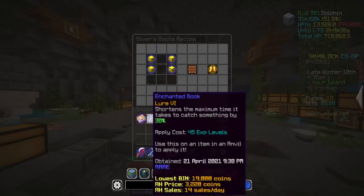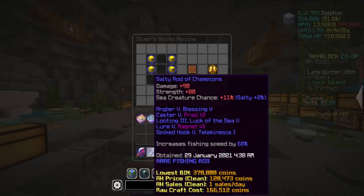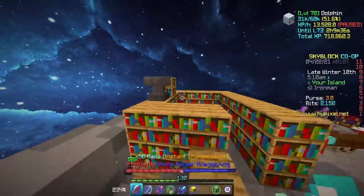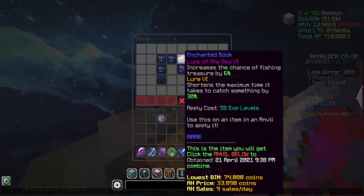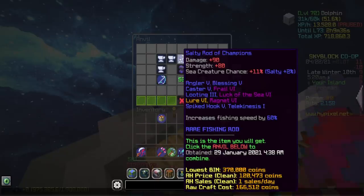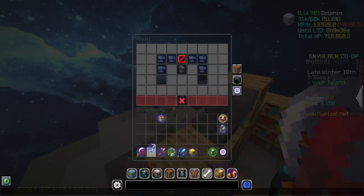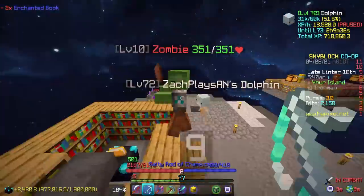We now have our hands on two new tier six enchants. I don't have lure or lucky sea on my rod of the champions yet, so let's go ahead and add those on. A quick run over to the anvil — we have two more books to combine together, and then we're going to slap them onto our rod for 53 levels. As you can see, we will now have four tier six enchants on the rod. We still have three or four more to go, but we're getting close. Hopefully Skyblock doesn't scam me and these enchants stay when I upgrade the rod, but they should.